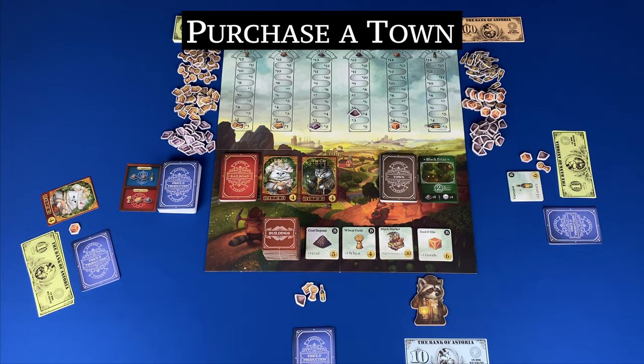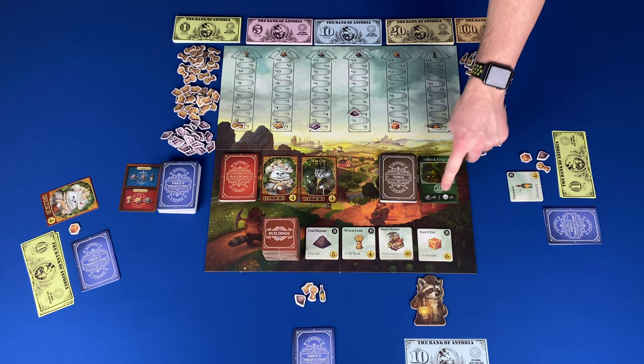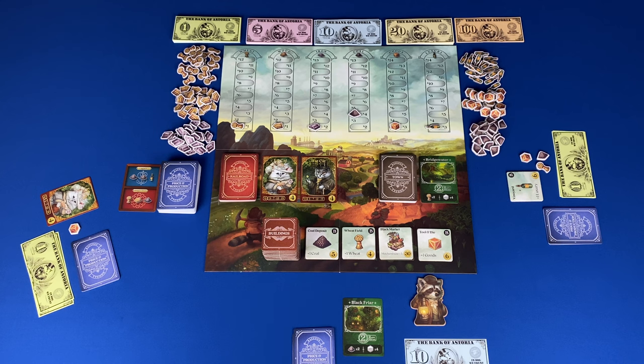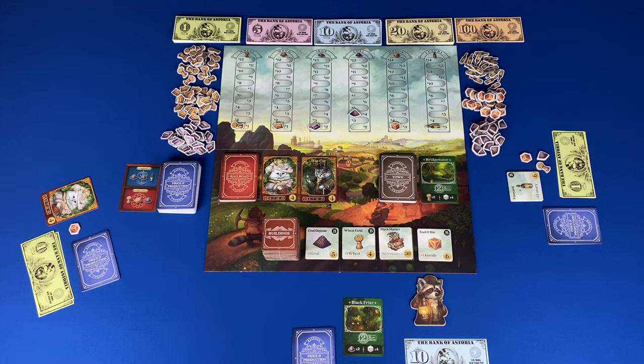Purchase a town: this is done with commodity tokens. You can purchase the face up town card by paying the specific tokens listed in the bottom left, or any combination of tokens equal to the bottom right number. Place the card in front of you and flip over the next town card. Once you've taken one of the five actions, the next player takes their turn, continuing until either the last town card is purchased or the last railroad is auctioned, triggering the final round.